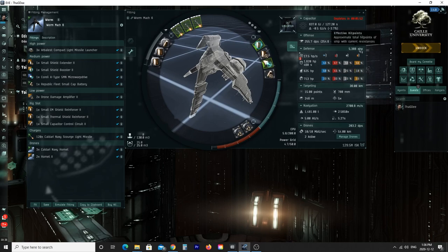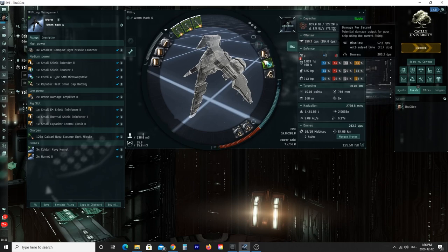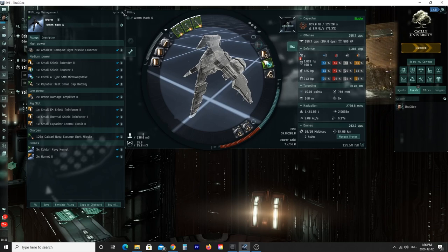You want to look at these numbers and compare them to yours — if you're not quite there, it's probably some skills that are missing. For capacitor, I'm not cap-stable and deplete in 5 minutes 52 seconds. However, if I take the shield booster out I'm very stable, which means you run the booster when you need it and stop when you don't, and you typically won't have an issue with cap in the Abyss.